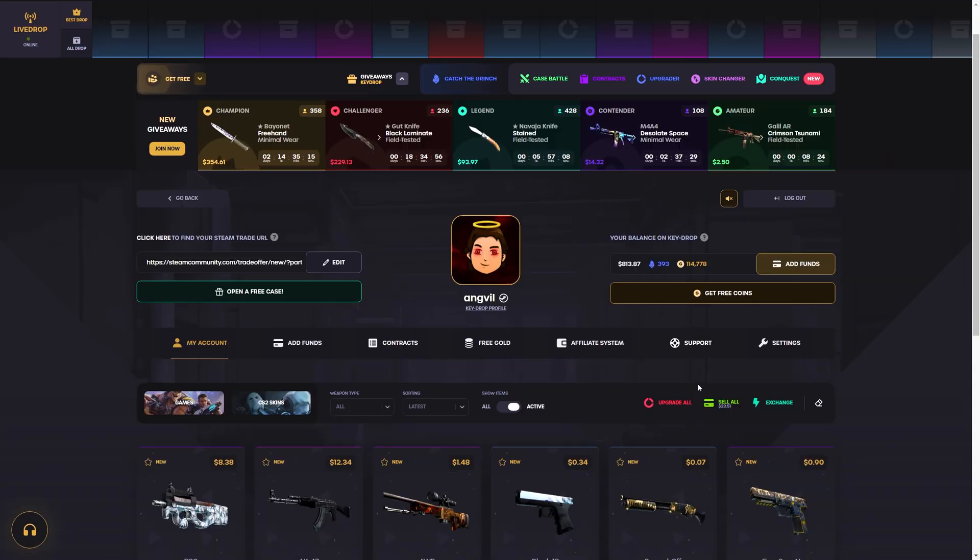Hope you guys enjoyed the video and win big on Key Drop. I have a giveaway going on — the link is in the description. Once we hit 100 people who join, it will automatically roll. Deposit $2, use code angel, and click join the giveaway. The link is on my Twitter, description, and first pinned comment. If you're not subscribed, drop a sub, a like, a comment. I'll catch you in the next one — peace!